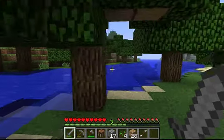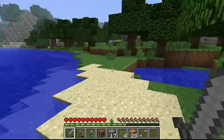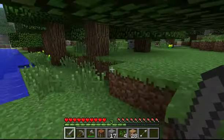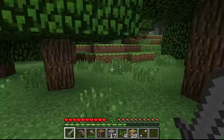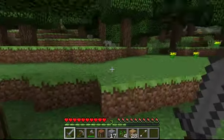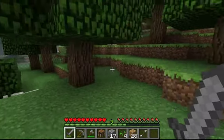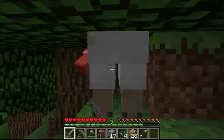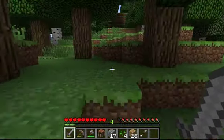I can't believe there are so many animals around here and there are no sheep. Sheep is the only one I really want. You can see the squid under there — those are very passive creatures, they won't attack you even if you attack them. Wait — I can hear the sheep! There you are! Yes! Awesome — we have all of our items.